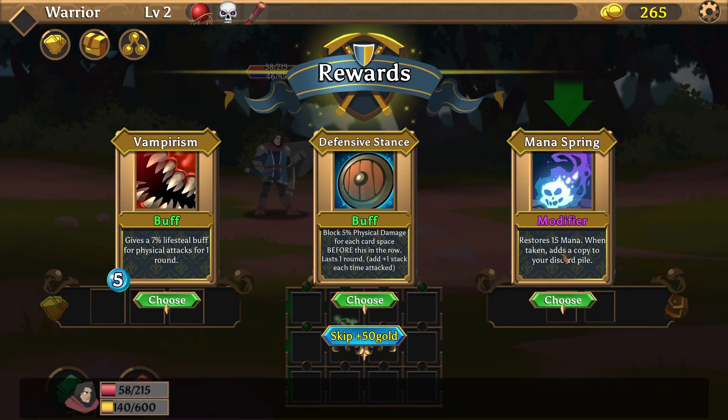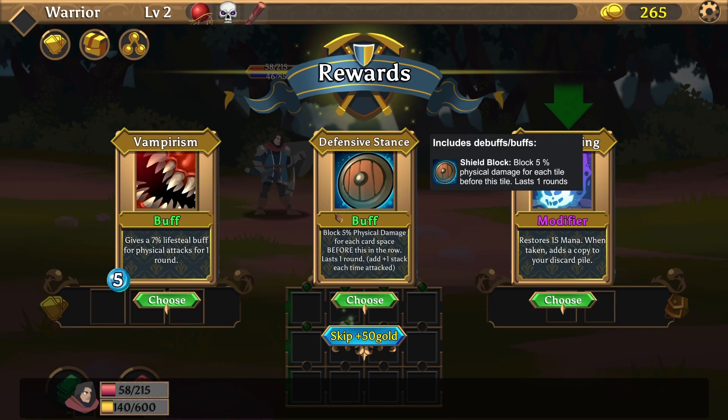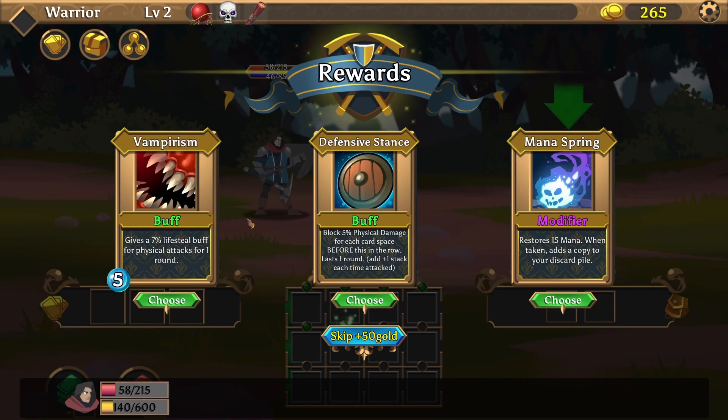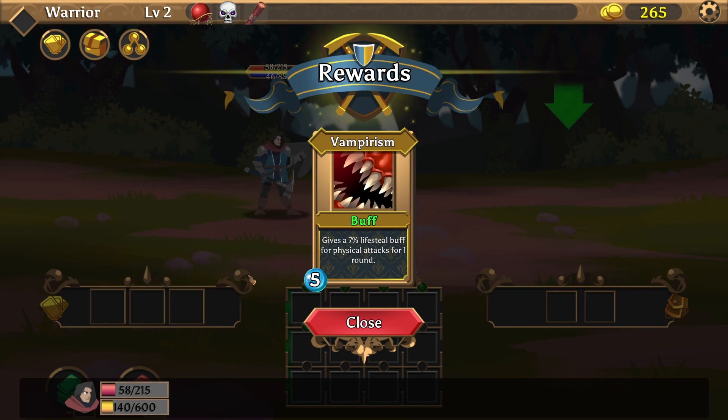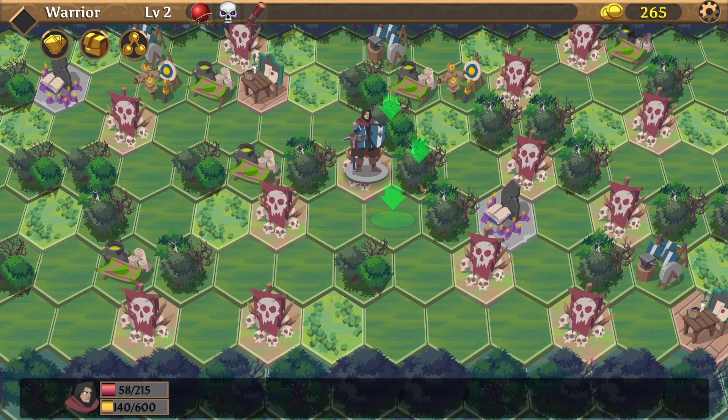Buff. Mana Spring — restore 15 mana when taken, adds a copy to your discard pile. Block five percent physical damage for each card's base before this in the row, lasts one round. Give seven percent lifesteal buff for physical attacks for one round — yes please, I like lifesteal a lot. Now we should go get some HP back. That is pretty cool.